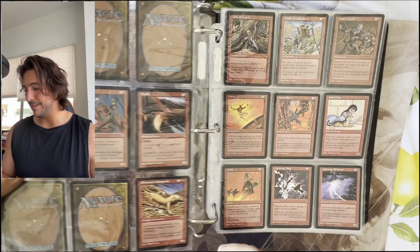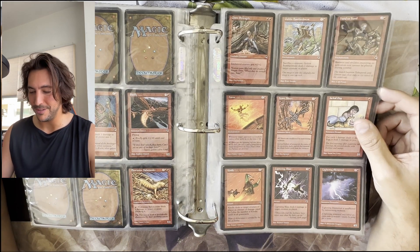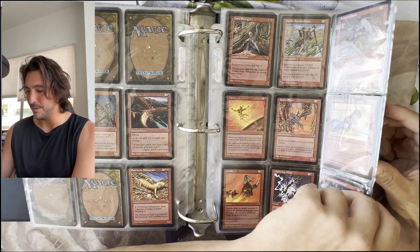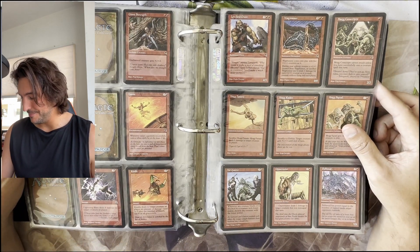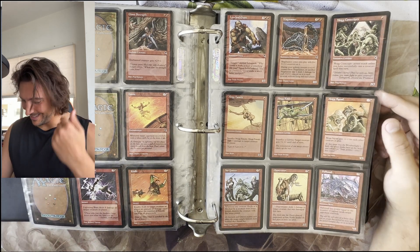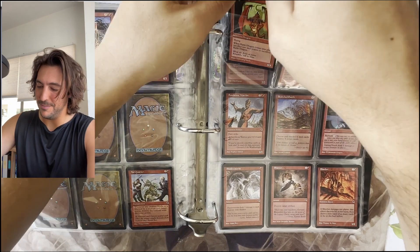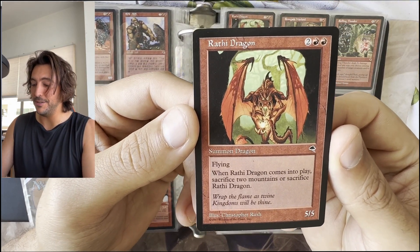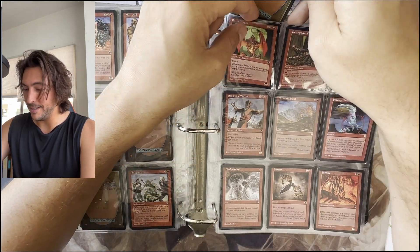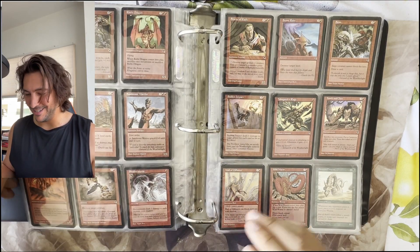Which cards in the set meant the most to you? I'd love to know that because I often have conversations with a lot of you in the comment section, and you share stories you had growing up with whichever set I'm discussing. You tell me about your memories while playing the game, you teach me stuff I didn't know about the set — be it lore, card dynamics, or sometimes about the symbol. Here it's fairly straightforward: it's a cloud with a lightning bolt inside.